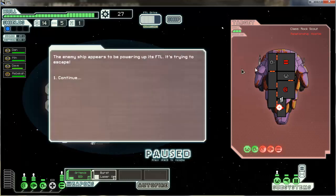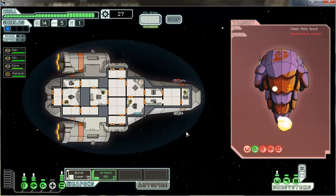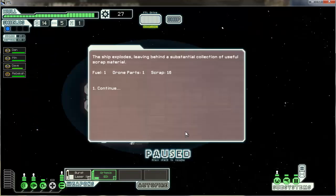It's powering up its FTL, but I forced it to destroy its engines — it's not going anywhere. I want my burst laser to have priority one on this. Got one. I think they're about to eat it. Yeah! Ship explodes — one fuel, one part, sixteen scrap.